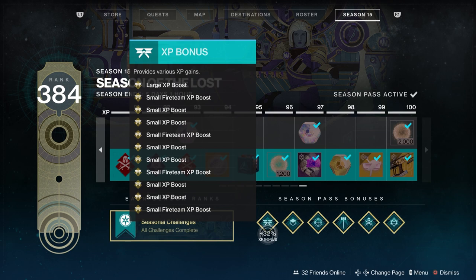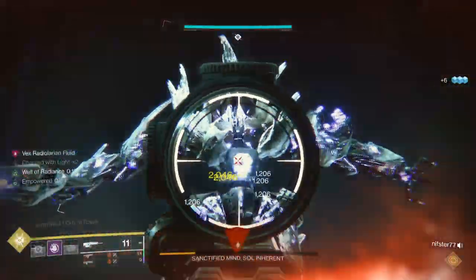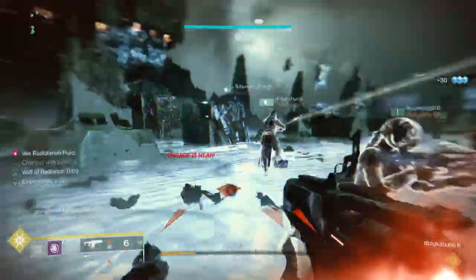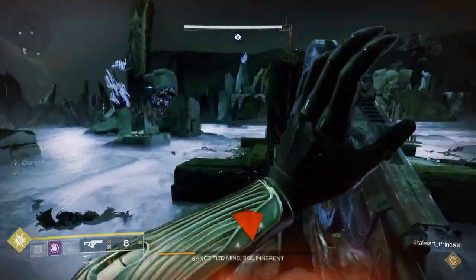In addition, you can get fireteam bonuses for being in a fireteam. The person with the highest seasonal rank provides the bonus for everyone — they don't add on top of each other, it's whoever has the highest and everyone gets that. At rank 5 you get 2%, rank 26 you get 4%, rank 56 you get 6%, and rank 86 you get 8%. Also, for the first five XP levels per week, you get a large boost called the well-rested bonus.